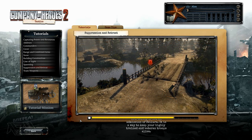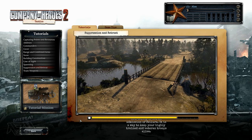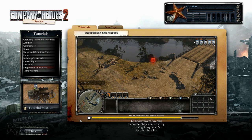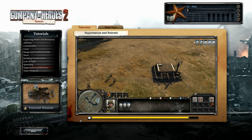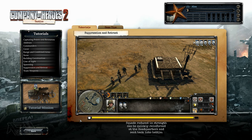Retreating is not an admission of failure — it is a way to keep your highly trained and veteran troops alive. Retreating squads will take the shortest path back to headquarters, and because they are moving quickly, they are far harder to hit. Squads reduced in strength can be quickly reinforced at the headquarters and sent back into battle.